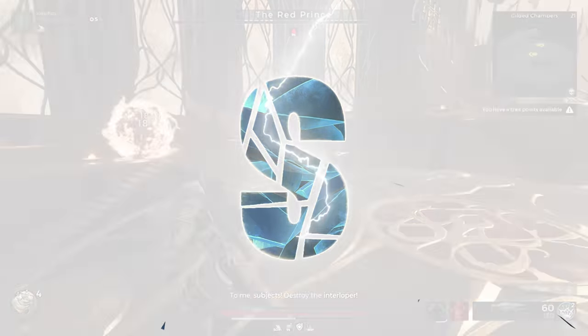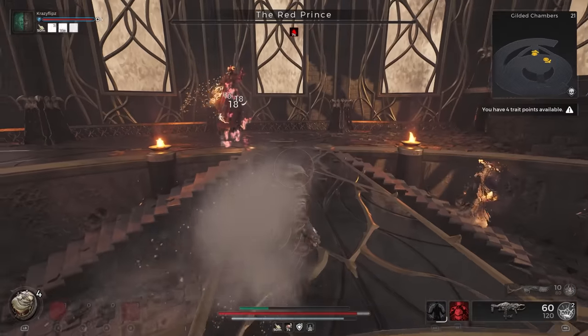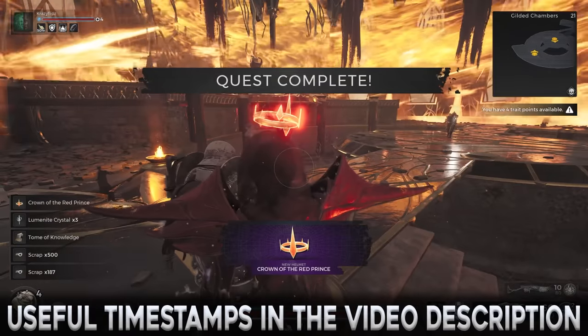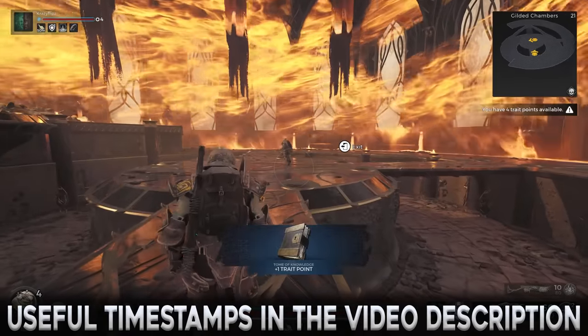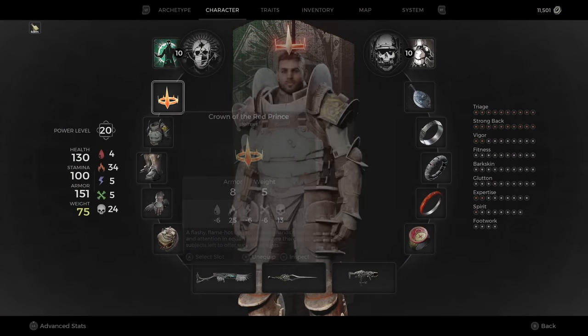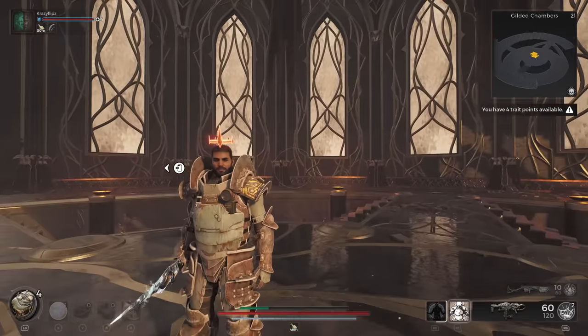The Crown of the Red Prince is a secret conditional reward from the Red Prince boss in Remnant 2. The Assassin's Dagger will need to be obtained and used to defeat the Red Prince, all of which will be covered in this guide. Useful timestamps can be found in the video description.